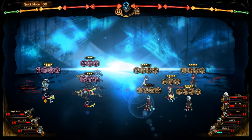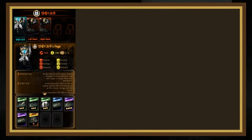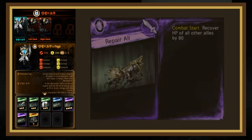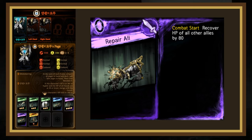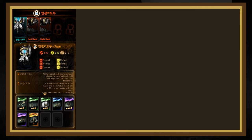Once the hands separate, they'll go back to their regular pattern but only have 80 HP apiece, while Yann Vismach will have a couple of new pages. Repair, if targeting a hand, heals it for 40 HP, but if targeting a librarian, heals them for 5 HP. Repair All heals all allies for 80 HP at the start of combat. This phase is very similar to the first — clash with the hands, redirect Yann's pages to your librarians, hopefully kill the hands in 1 or 2 scenes, then clear through the injuries and finish off Yann Vismach.